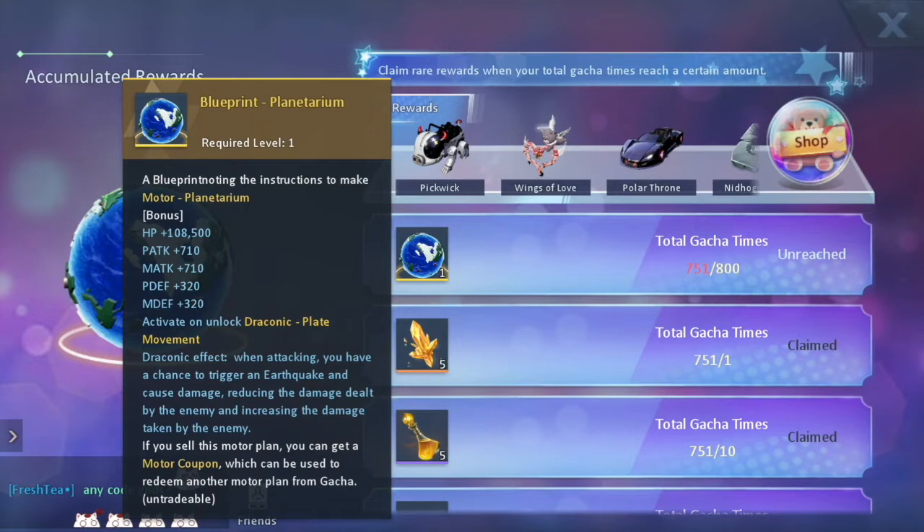What we're going to do is the same pattern: five single rolls, then 10 single rolls, then five single rolls again, then 10 times again. That's how we're going to do it. So far that's been the luckiest approach for me in terms of getting items - not necessarily the gacha motor, but items overall.